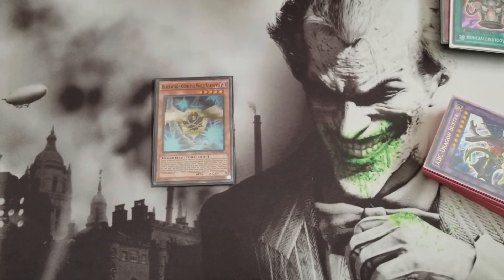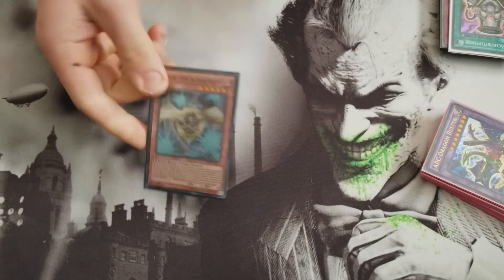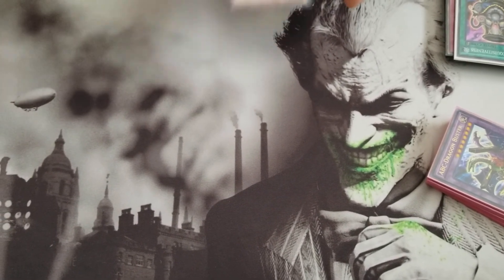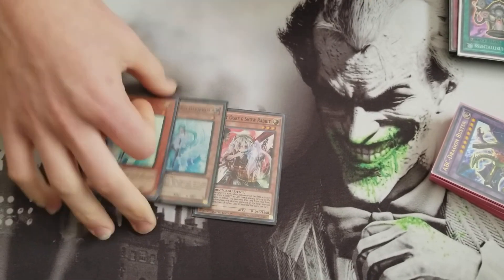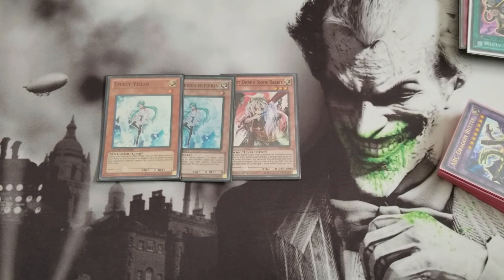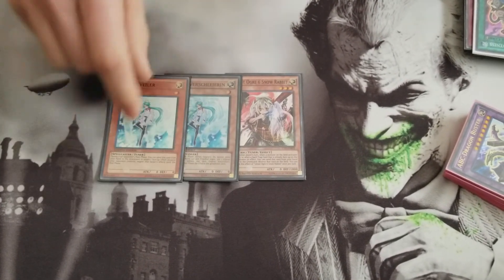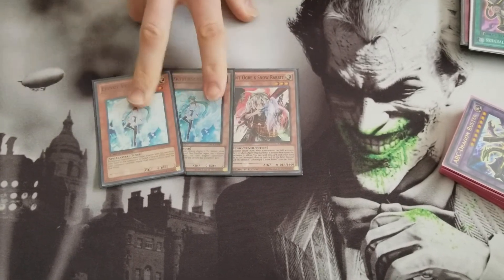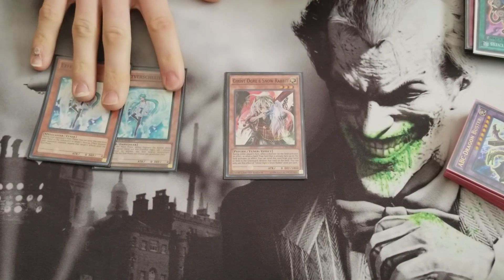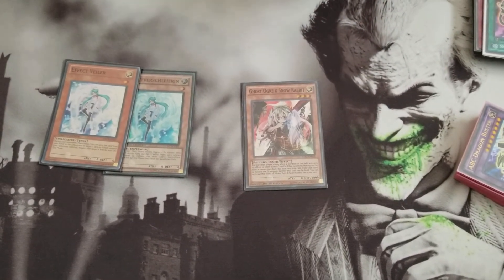One Gofu, because it gets you to your links easily — it's a free Decode Talker. Hand traps: just like the Sylvan build, I still don't have two Ghost Ogres. Nobody has them — I don't know why anybody that does have them is using them in their deck. However, the more I use Effect Veiler, the more it comes up. So with the cards I change in this deck, I'm just going to keep the two Effect Veiler and then add two Ghost Ogres by taking out some cards in the deck.